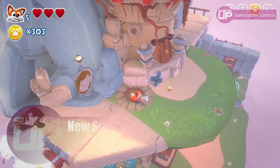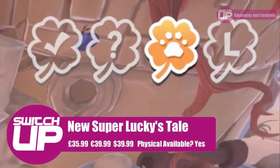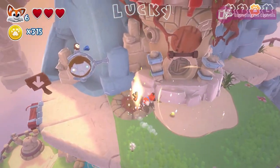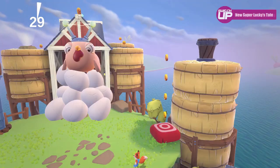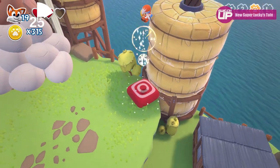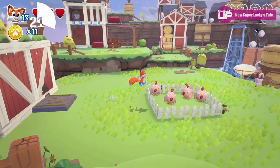Coming in at number 10 was New Super Lucky's Tale, reviewed for us by Dave, a good friend of the channel. This is a 3D platformer originally on the Xbox — I believe it was an Xbox One X launch title — and is a very enjoyable experience on the Switch. A couple of things let it down: it's a little bit easy and the price is potentially a bit too high for some, but all in all a very good game. It received a Switch Up score of 80%.